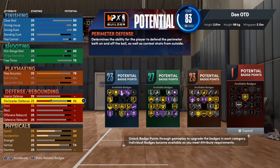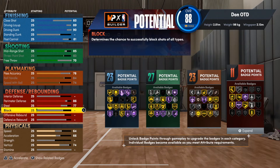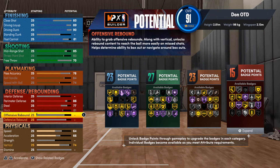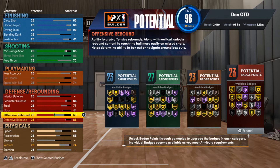For defense, it is gonna be a lot of defense on this build. You're gonna be able to play on the perimeter as well as on the interior, but we are not gonna put interior defense on the build. Pretty much you can get away without interior if your block is high enough, so we are going to max out the block at 81. Perimeter D we're gonna put up to an 86, and steal we're gonna put at a 77.